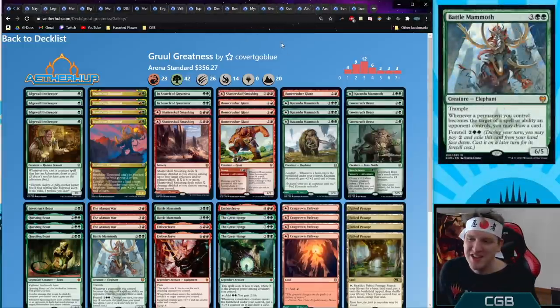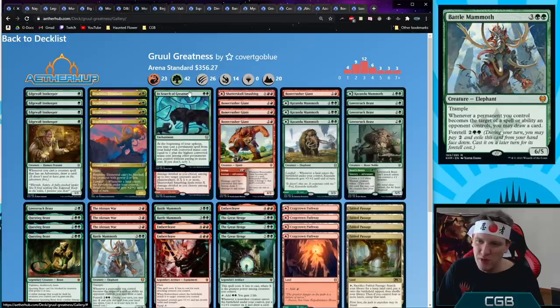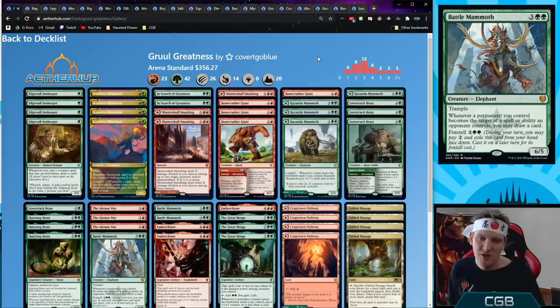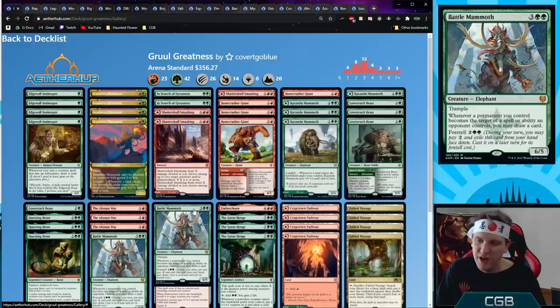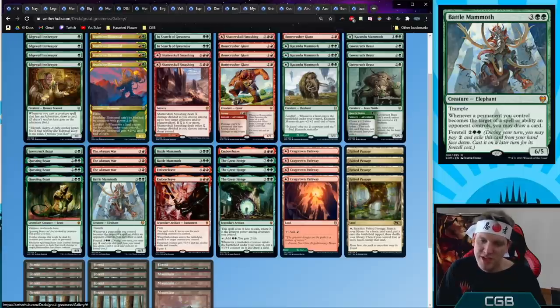Gruul Greatness — testing In Search of Greatness in Gruul. It's hard because we need enough permanents to curve out with, but don't want to draw multiples of In Search of Greatness or we're not putting enough pressure on. I think two is the right number — you'll have them early in some games but don't need them every game. Battle Mammoth makes it into this deck too, filling the curve as another very large creature that serves as backup card advantage and works with the Great Henge. I'm curious to see just how good Battle Mammoth turns out to be.